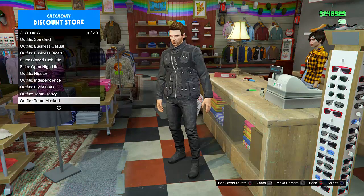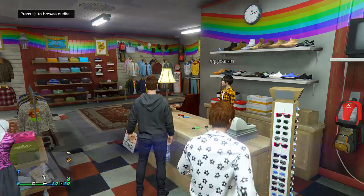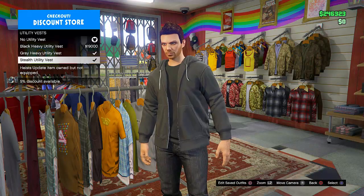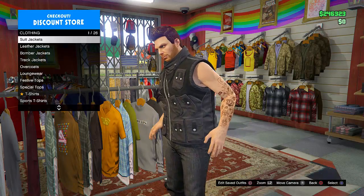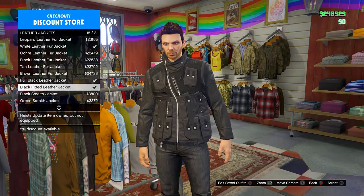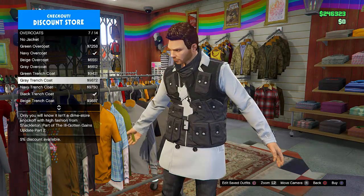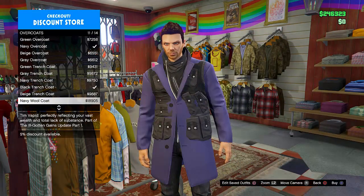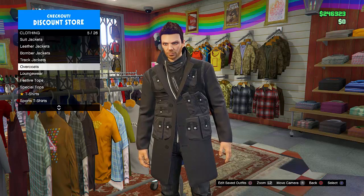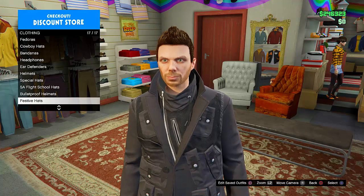The first thing you're going to do is come to the outfit section of any clothes store and put on the lurker outfit — it's under heists. Then go to the top section and put on the stealth utility vest. Next, go to leather jackets and put on the black fitted leather jacket. Then go to overcoats and choose an overcoat — I suggest the black wool one near the bottom, it looks really good. Finally, go to hats, go to bulletproof helmets, and put on the black bulletproof helmet.